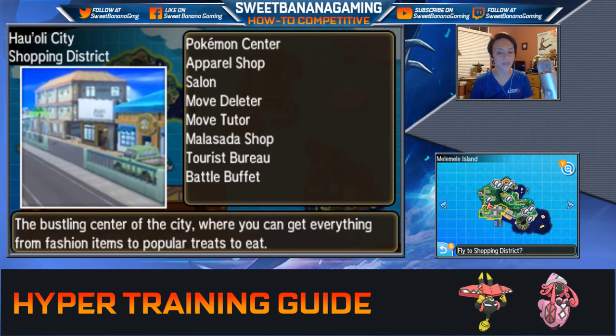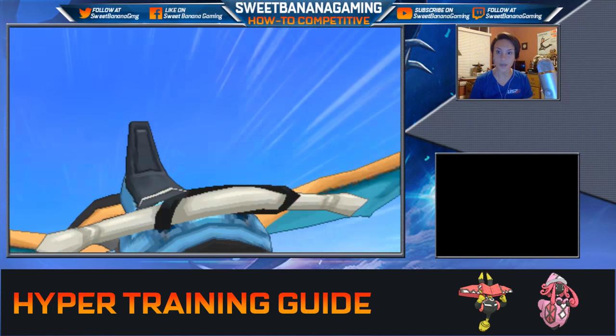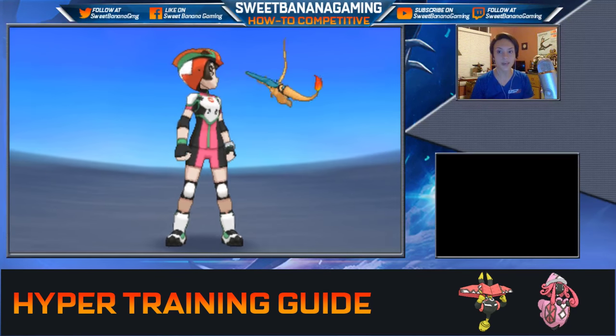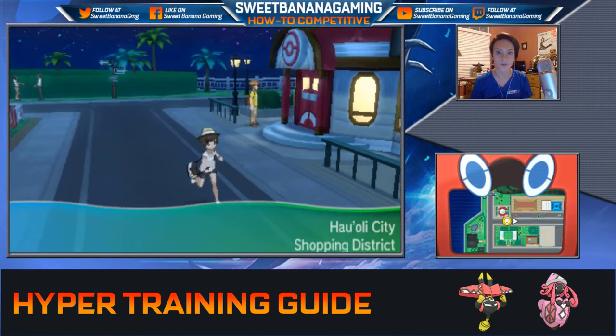Anyway, we're going to go to Meli Meli Island now. This is where the actual hyper training can happen. I'm going to go over to Holy City Shopping District and head to the mall — a place that's kind of cool but to me kind of underutilized. But we can do a couple of cool things there, and the thing pertinent to this video is that we can hyper train there.